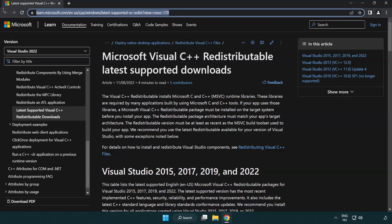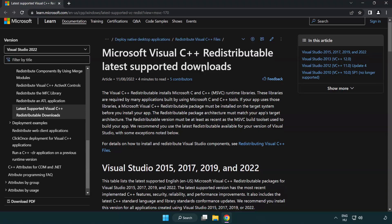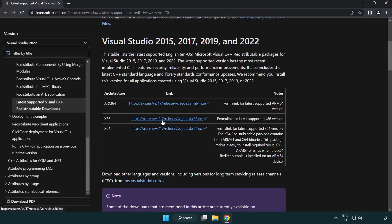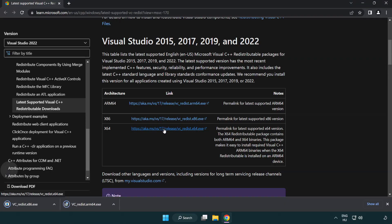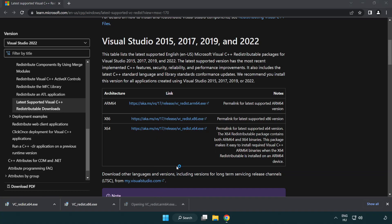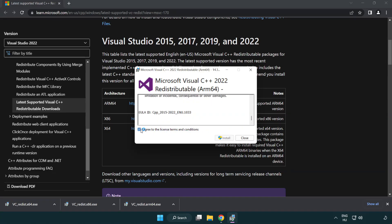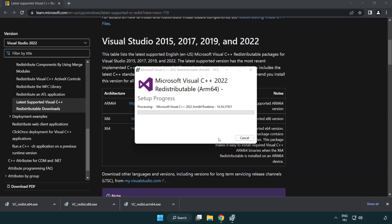Go to the website link in the description. Download three files and install the downloaded files. Click 'I agree to the license terms and conditions' and click Install.